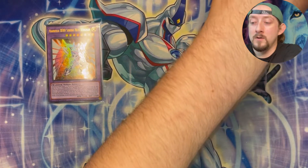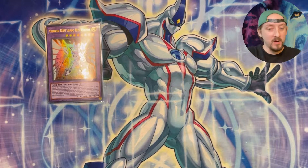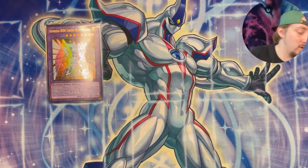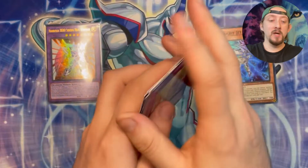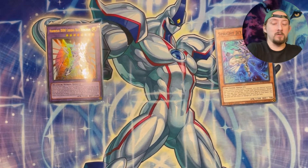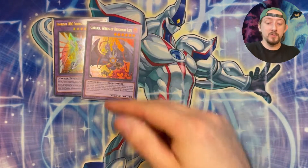We'll put those in the box. I'm still having the feeling of rushing through it, because if you're coming from the first part, there's really no need for me to go over the bulk of this set. So we got Sprite Jet, we're just going to keep things moving here. Another Super Poly target.